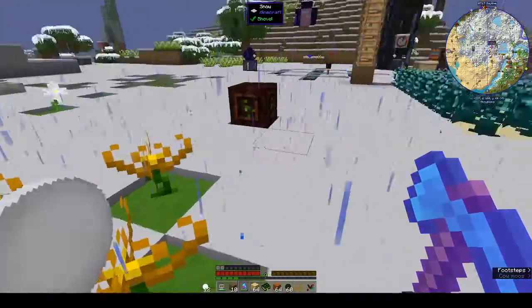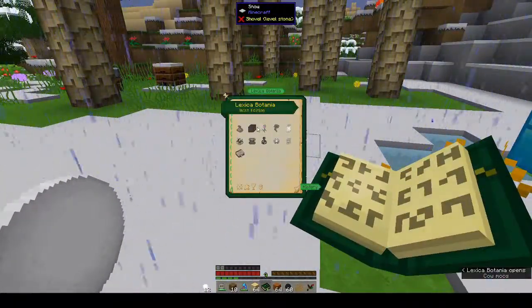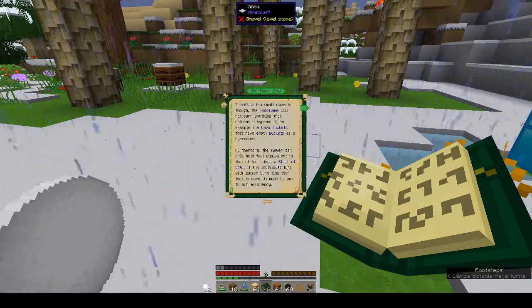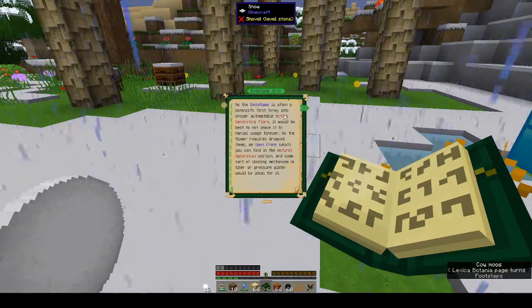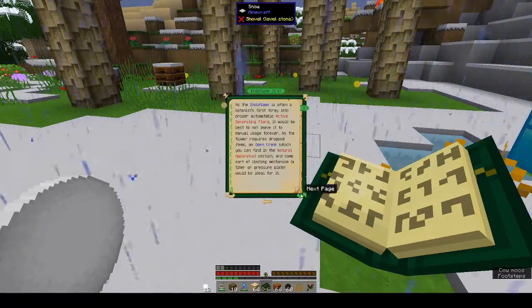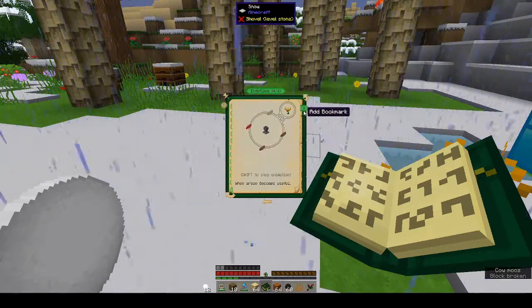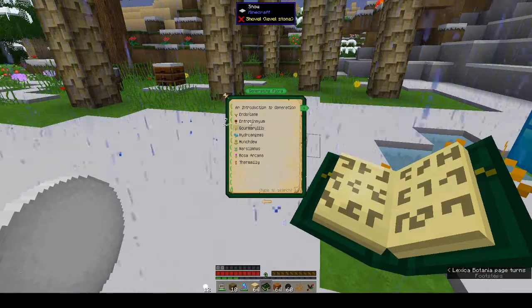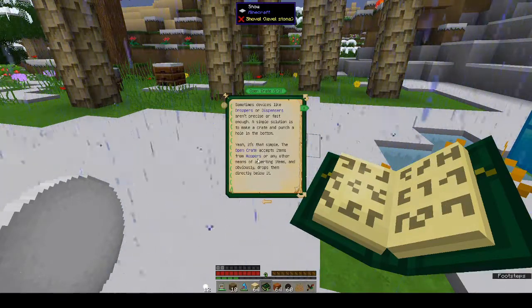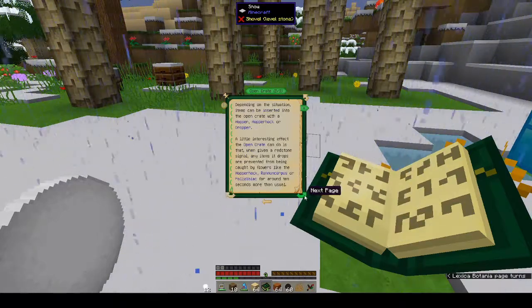I need to make a drop thing for the Endo Flames — it mentioned a drop box for generating flora. The natural apparatus is an open crate. It accepts items from hoppers or other means of inserting items and drops them directly below it.